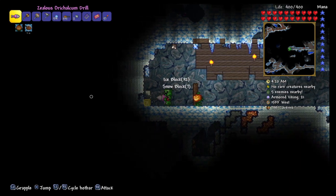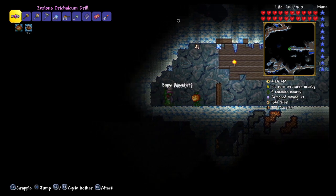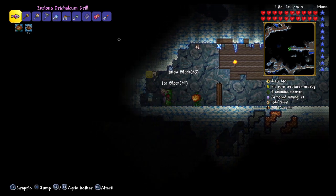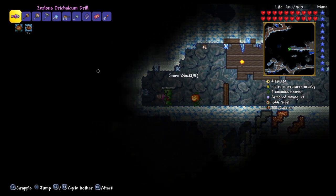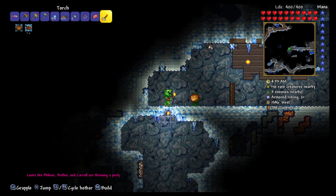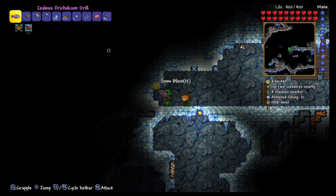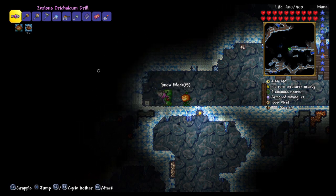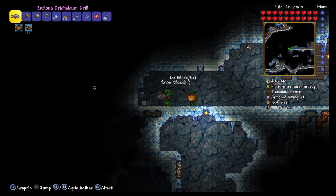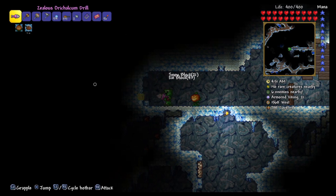Terry Cavanaugh, the guy who is responsible for VVVVVVV, which is an excellent indie game — it looks like it was made on a Commodore 64 and that is intentional. It's kind of cool; I like the aesthetic. It's a very simple platformer where you don't jump or anything — you only have three buttons: move left, move right, and invert gravity. It's a very good challenge and a personal favorite game of mine.